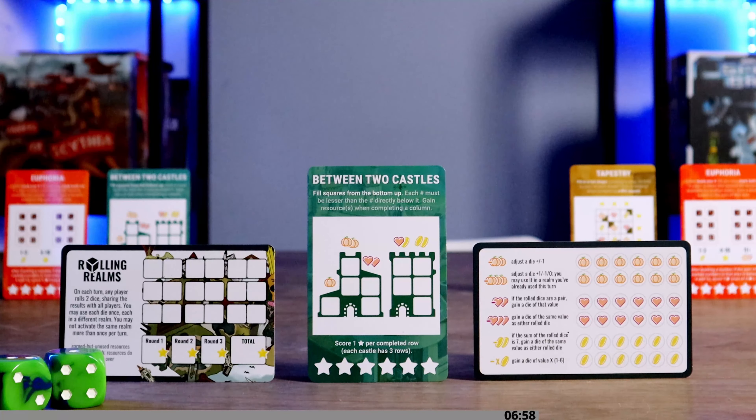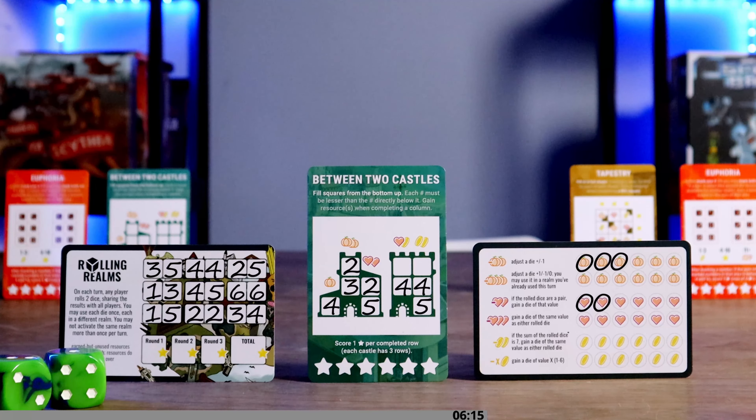Starting with Between Two Castles: fill squares from the bottom up, but numbers on top must be lower than those below. When you complete a column, gain the resource depicted at the top. There are also two doors — one on each castle — and the doors are considered filled. For example, with a two and five rolled, I can use the two to fill the space I want for those two hearts, as the five would be too high. Score one star for each completed row in a castle, with each castle worth up to three stars.